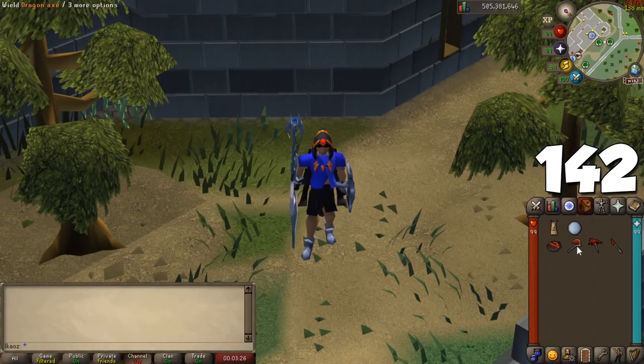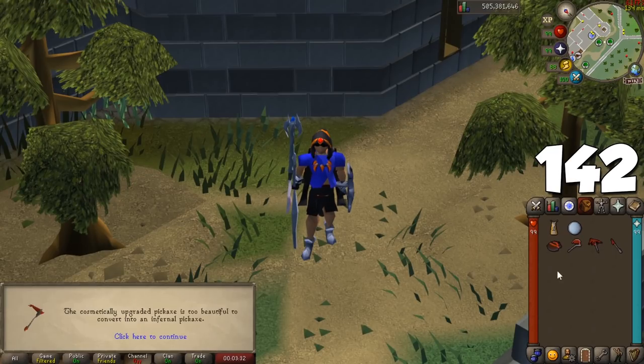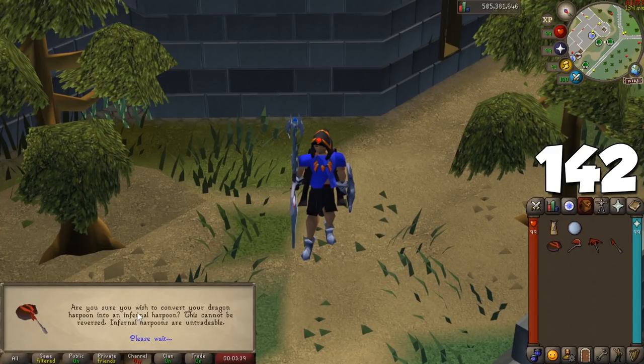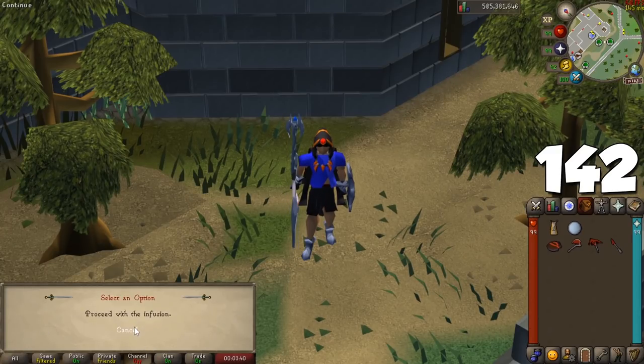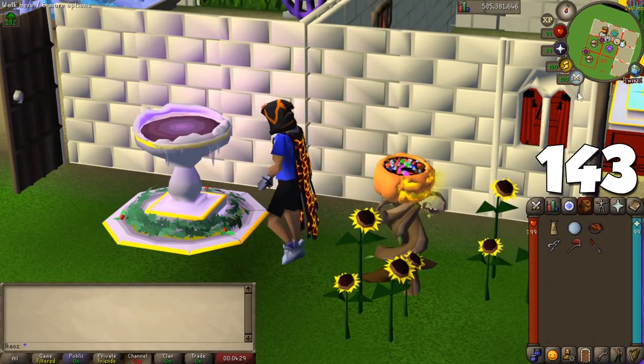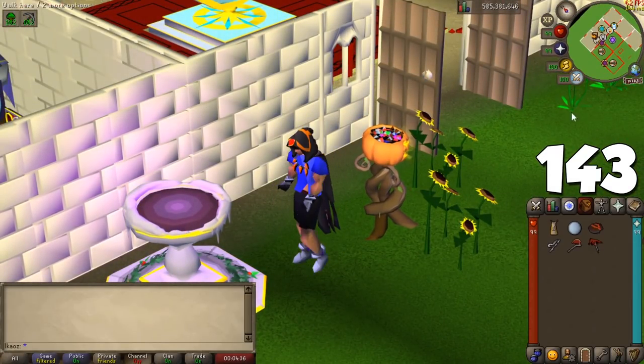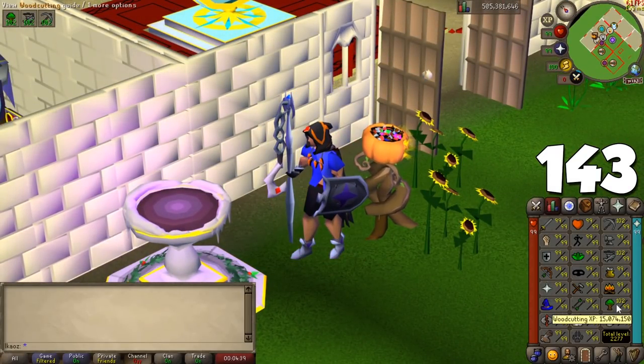You can combine Smoldering Stones with a Dragon Axe, Dragon Pickaxe, or Dragon Harpoon to turn them into infernal tools. When using them, these have a chance to burn logs, melt ore, or cook fish respectively, all for just one charge of the item and even more XP per training session. When wearing any of these tools in their Dragon, Infernal, or Crystal variants, you can use the special attack to boost your level up to 3, which is slightly helpful when training these gathering skills.